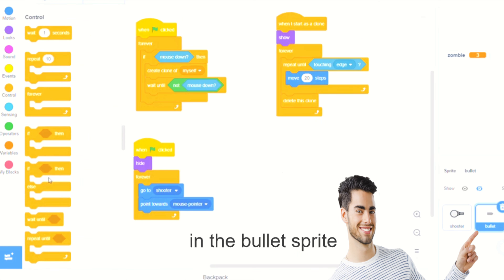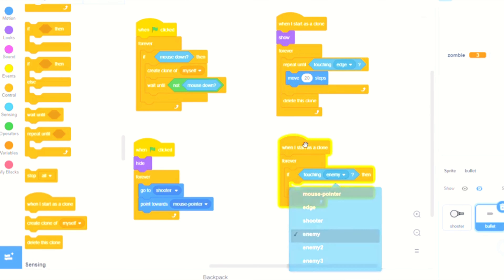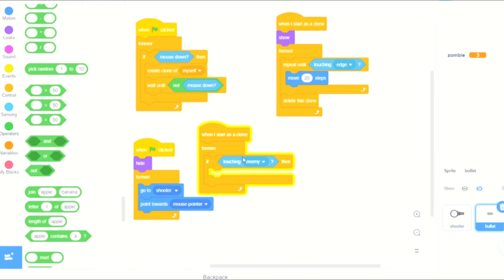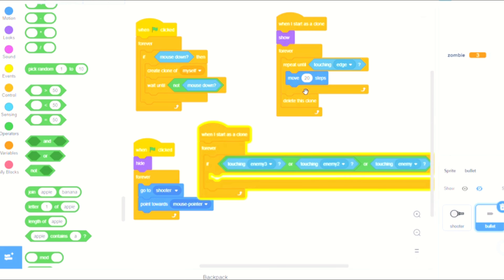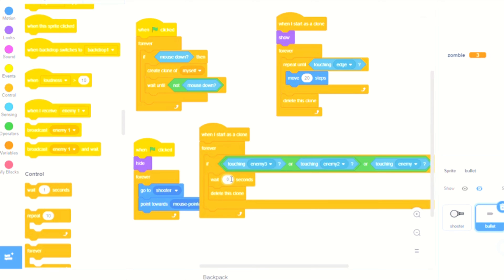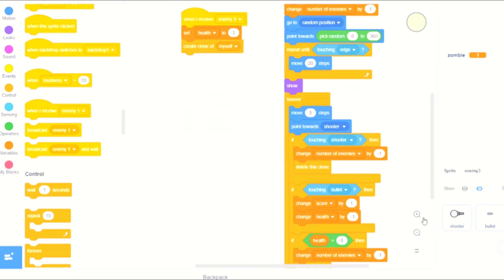When I start as clone, forever: if touching enemy, or touching enemy two, or touching enemy three, we are going to delete this clone. But before we delete the clone we are going to wait 0.01 seconds. At that point we can adjust the move steps to be different speeds for different characters to make them move slower or faster.